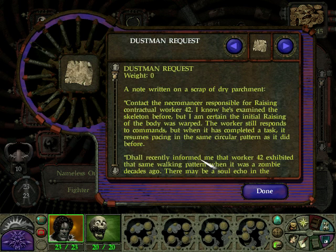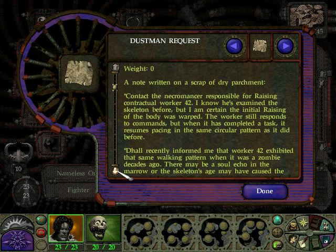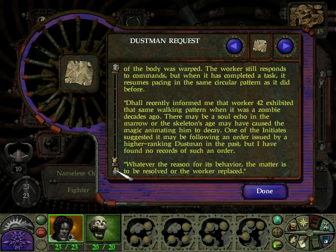A dustman request note on dry parchment: contract the necromancer responsible for raising contractual worker 42. I am certain the initial raising of the body was warped. The worker still responds to commands, but when it has completed the task it resumes pacing in the same circular pattern as before. The order informed me that worker 42 exhibited the same walking pattern when it was a zombie decades ago. There may be a soul echo in the marrow, or the skeleton's age may have caused the animating magic to decay. One initiate suggested it may be following an order issued by a higher ranking dustman in the past, but no records of such an order have been found.